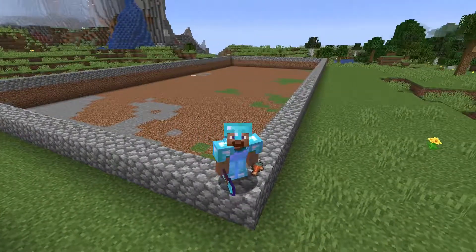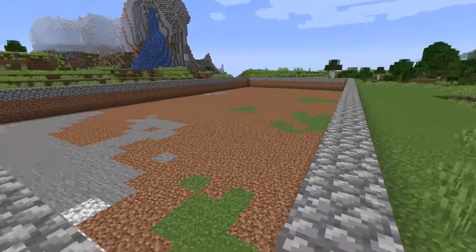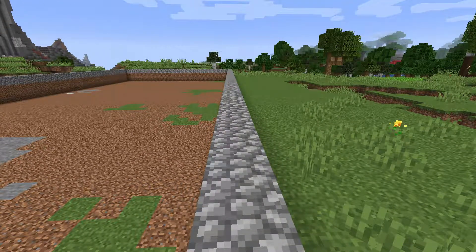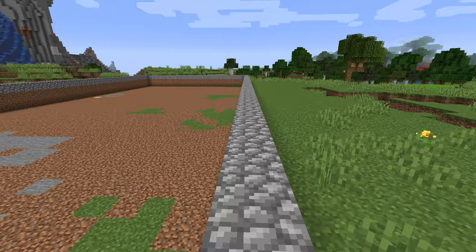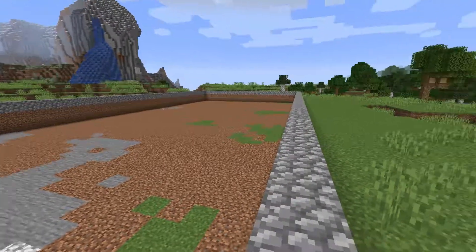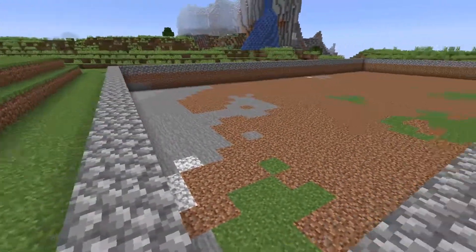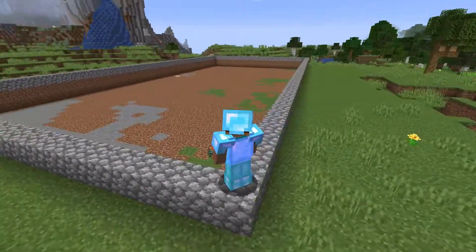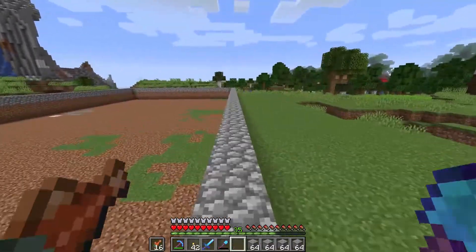Welcome back. As you can see behind me, we've dug out a huge area and this is going to be where our sugarcane farm is built. At the moment we've got these cobblestone walls running all the way around — that's just a placeholder block, we're going to change that at a later date. It needs to be a block that doesn't interact with slime blocks, so preferably leaves, glass, or obsidian. The farm itself is 25 wide by 51 long, so it's quite a big area.